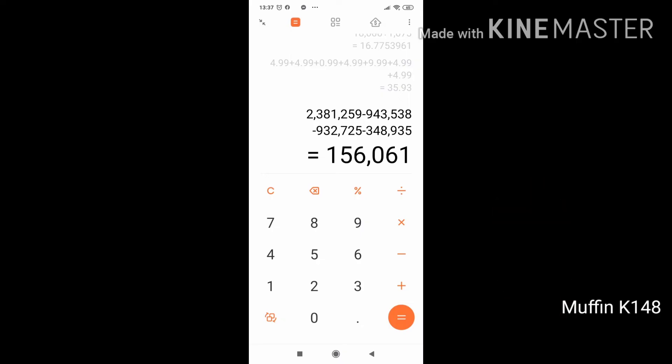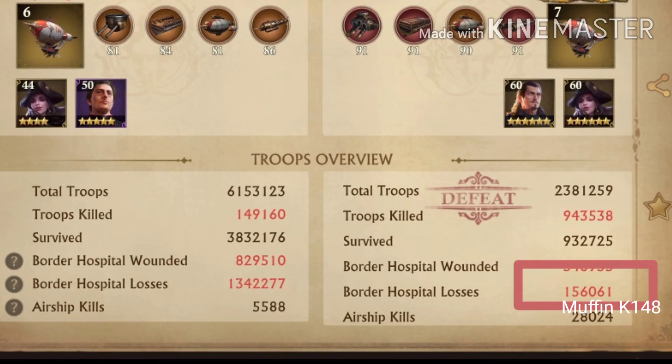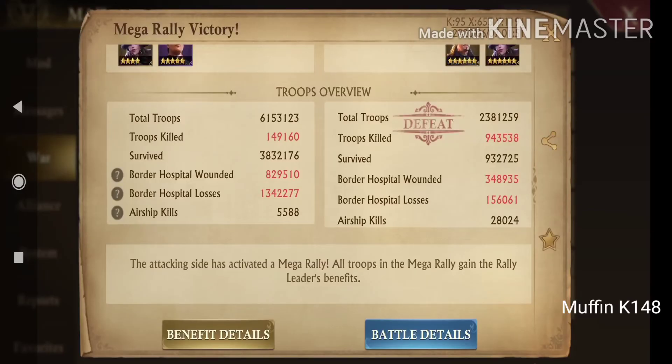I had to figure out by myself that 'troops killed' is what is actually in 'border hospital losses,' and 'border hospital losses' is actually 'troops killed' — the labels are simply swapped on the opponent's side. And the numbers do check out. By the way, airship kills do not add to any of those numbers. Very logical. Thanks. I have no words. Okay, deep breath.